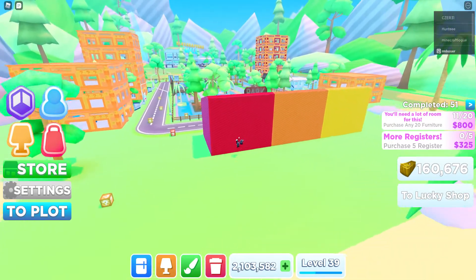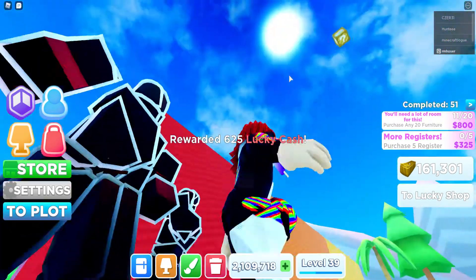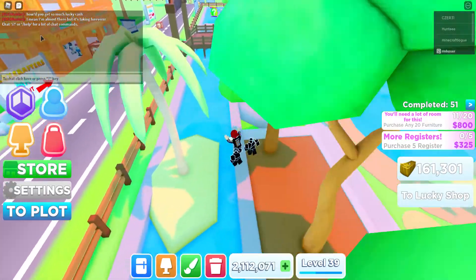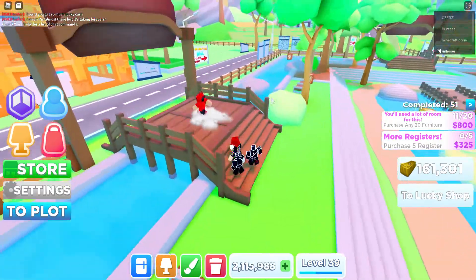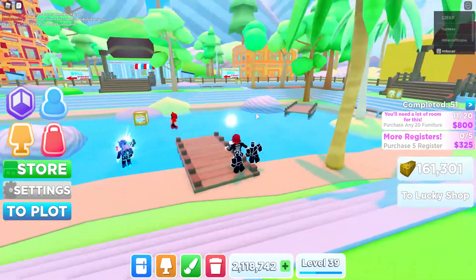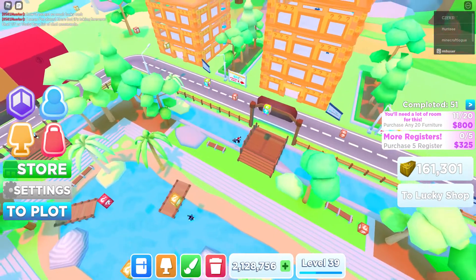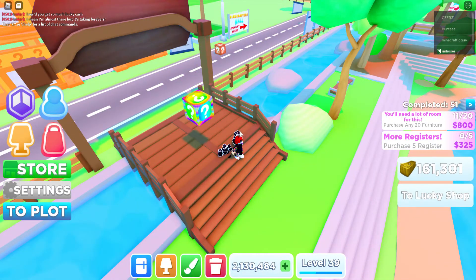That's so much. My strategy is to zoom completely out and just watch for the airdrops. Right now I don't see any — wait, I see it! Okay, so these give you a lot of lucky cash. I think you can get 37,500 — oh, this guy just stole it! So you can get 37,500 from these. There are two — wait, that might be a glitch because I swear you can only get one.